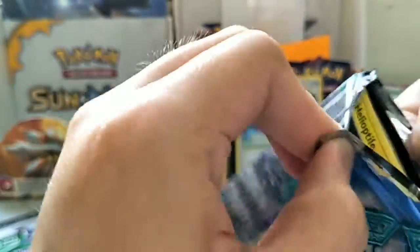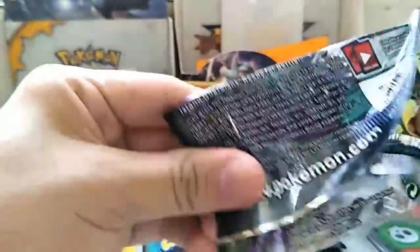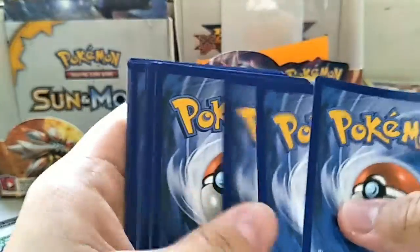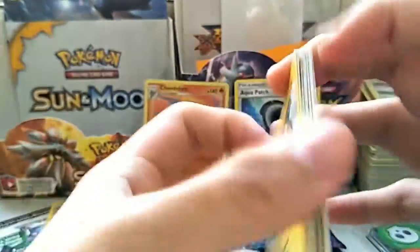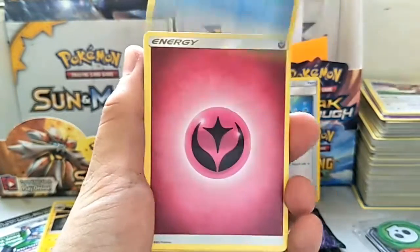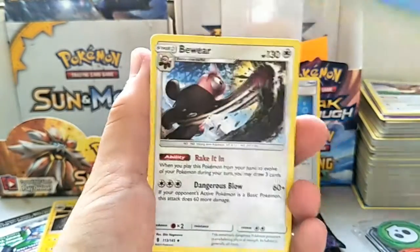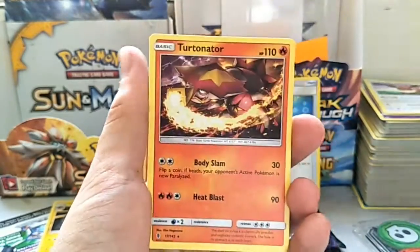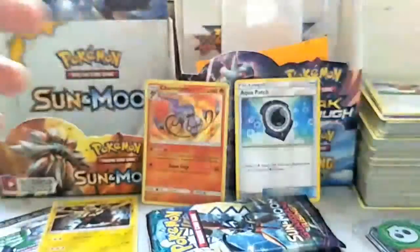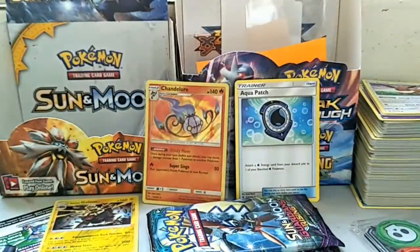Three packs left, can we get a GX? Let's crack into this one. We got a Helioptile, Patatil, Chansey, Gothita, Alolan Vulpix, Fairy Energy, Alolan Marowak, Bewear, Slowpoke, Wingull reverse holo, and a Turtonator regular rare.